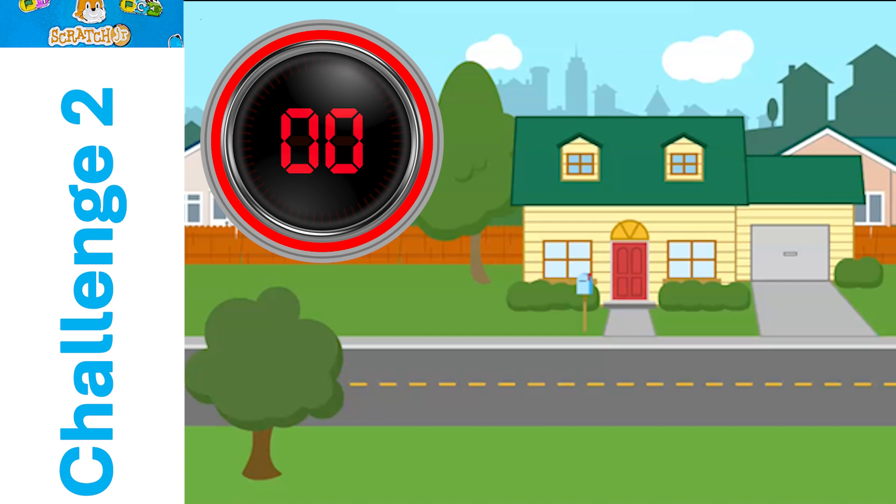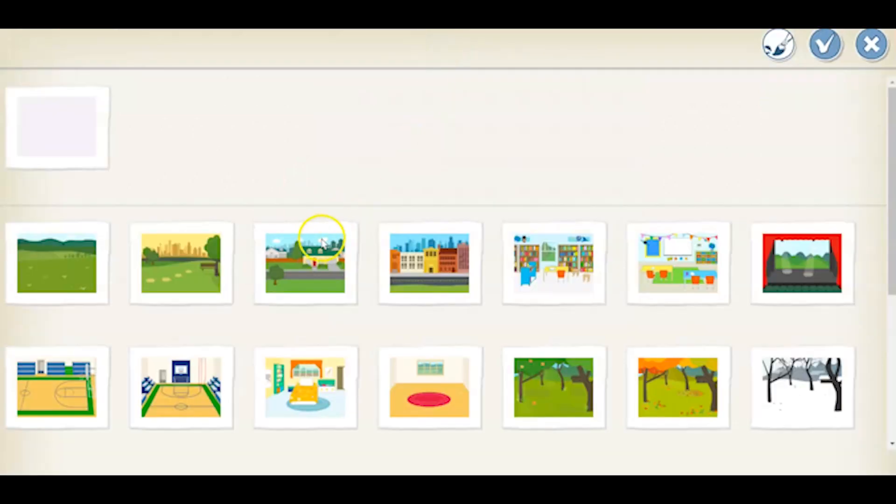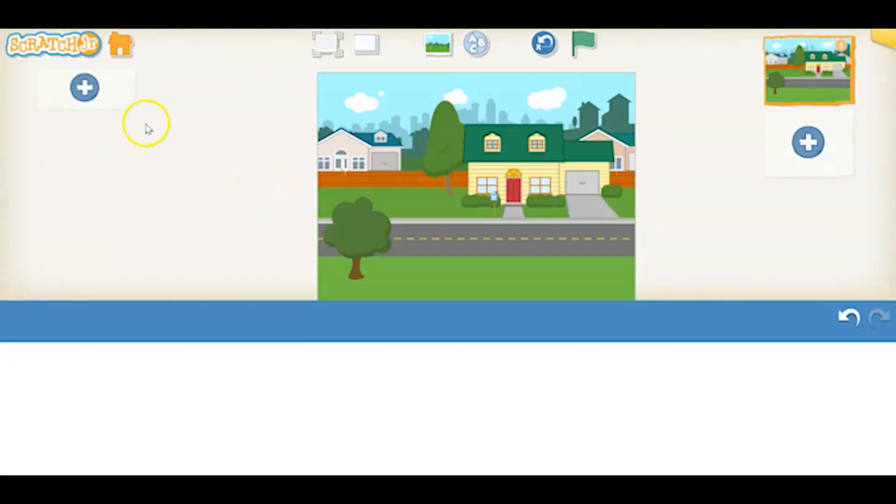Let's look at how this program was created. We're going to get rid of our character and then go up and add our background. It is the suburbs or neighborhood background.